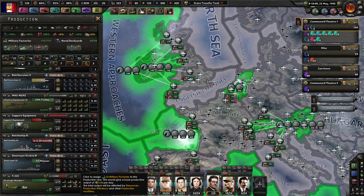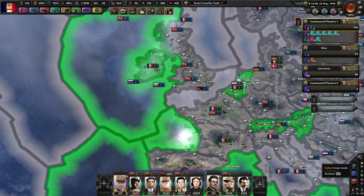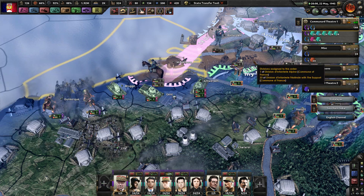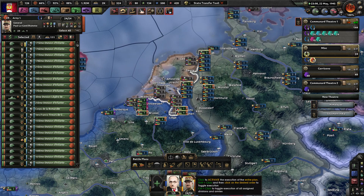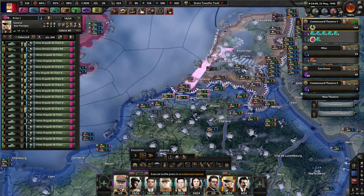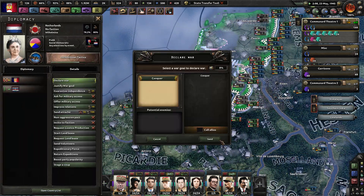We only need one strategic bomber and we have five. Heavy fighters — we'll need a lot more. Modern tanks — we need 2,100 modern tanks, and that's why my tank levels are super low right now, because I've started replacing some of the medium tanks with modern tanks and we don't have enough yet. But that's okay. Let's tell this guy he has permission to go, followed by the tanks. They're probably going to get pierced, but they should be strong enough — only at half strength, but whatever.